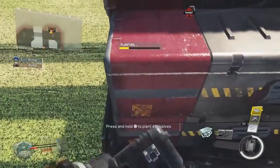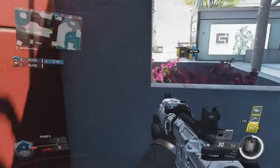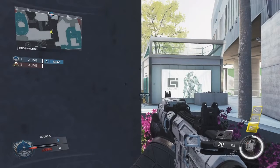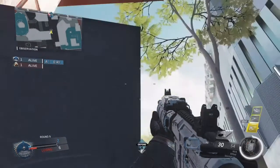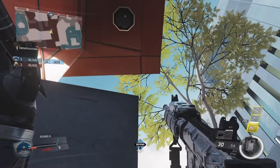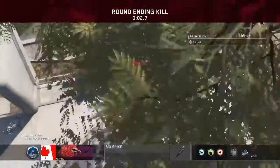Yo, what's going on everyone, it's XMKJedi here bringing you guys Biospike spots for Genesis on Infinite Warfare. For the first one, you're gonna plant where I show you, get against these flowers, and line yourself up to where you completely cover that building in the distance. Then line up the bottom tip of your Biospike crosshair with the bottom tip of the branch that's right above you, and throw your Biospike when you know the enemy's defusing for a really nice aerial kill.